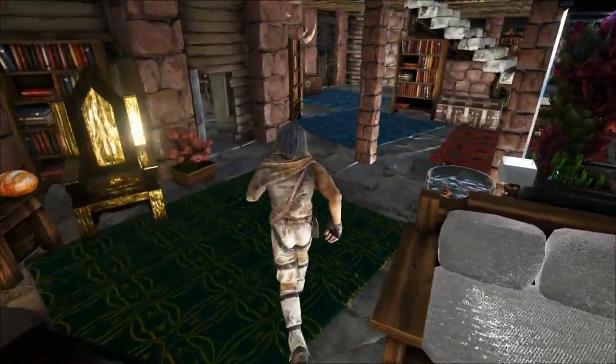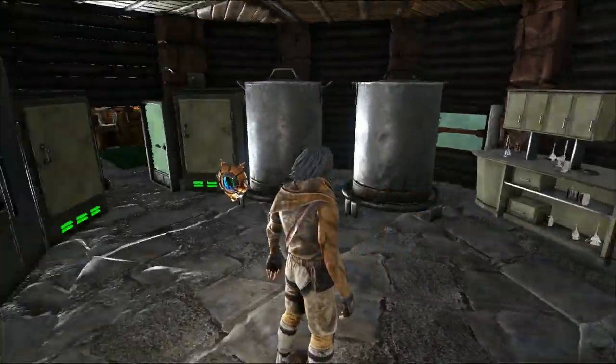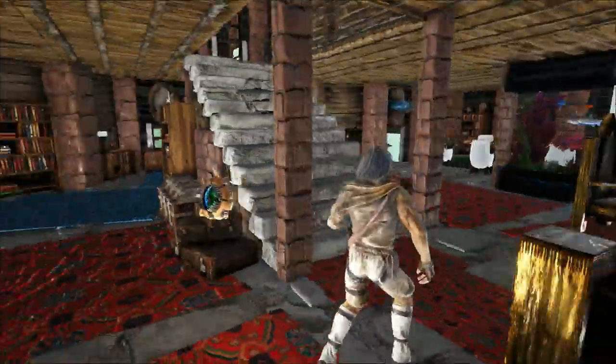There's a couple of kitchens built on this first floor. That one's a bit more practical than the other kitchen — that was just all eco mods deco. Just love the way it all looks really.